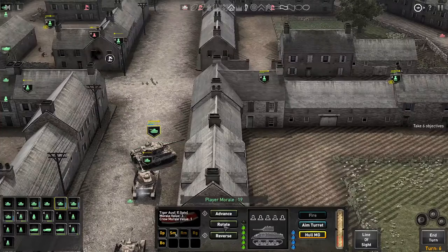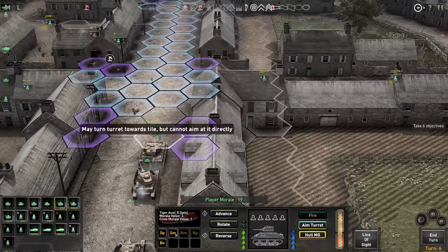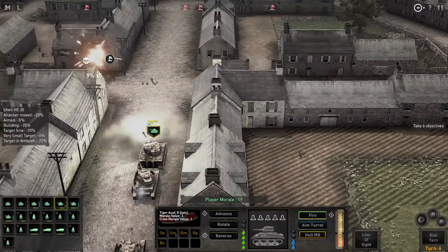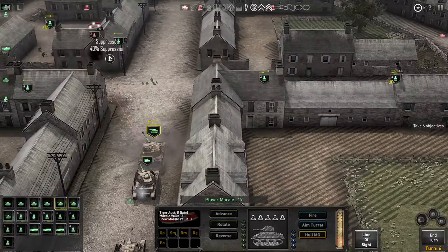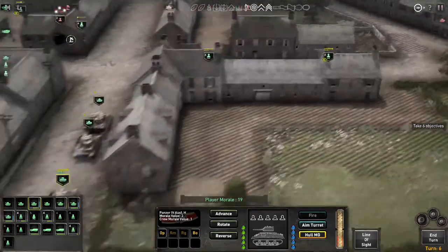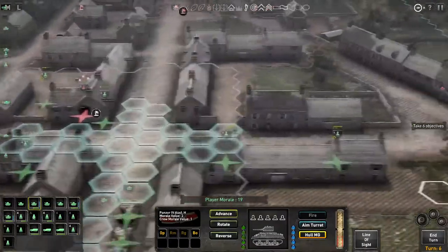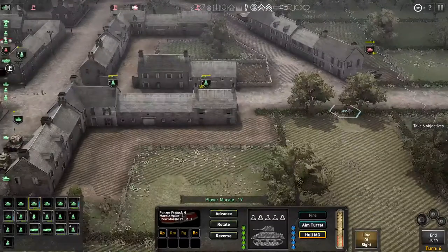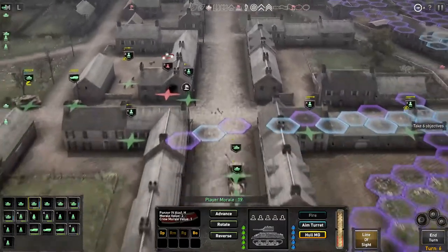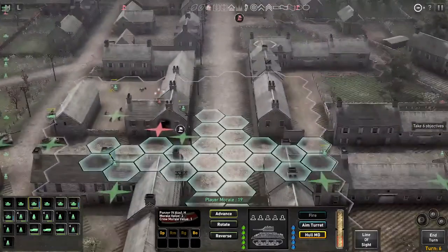I'm gonna rotate forward because I don't trust myself. Do I have enough juice left to do this? Yes. Got two more and he's suppressed. So now this guy - how far can we get you? Can we get you where you need to be to shoot this guy? Yeah, maybe. Come on, we're gonna take a crack at it.